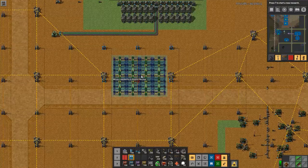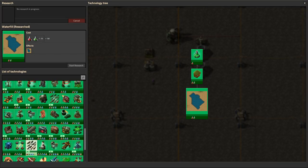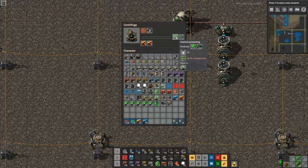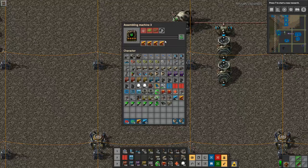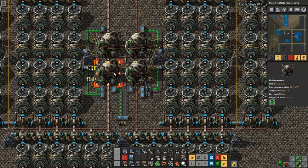Let's walk through it. The assumptions are important: by the time you do this you have the second level of mining productivity researched, giving you 20% mining productivity. If you have 56 miners operating at 20% productivity, you get a bit more than 1000 uranium per hour. You put that 1000 uranium into the centrifuges - including the productivity bonus - and you get about 8.5 bright green uranium-235 per hour. That goes into the fuel cell process, which also has +40% productivity, and you get 120 fuel cells per hour.